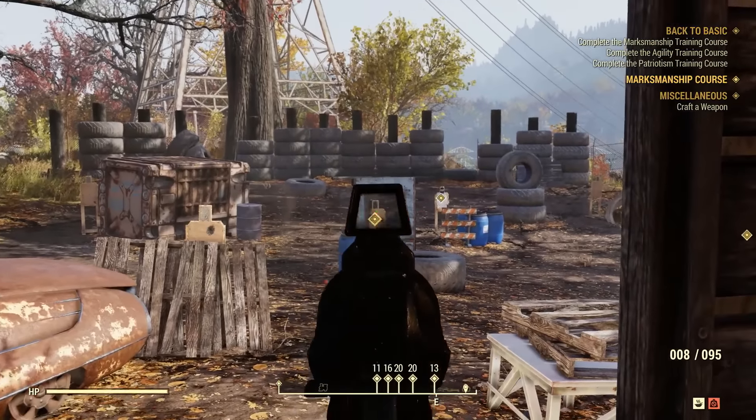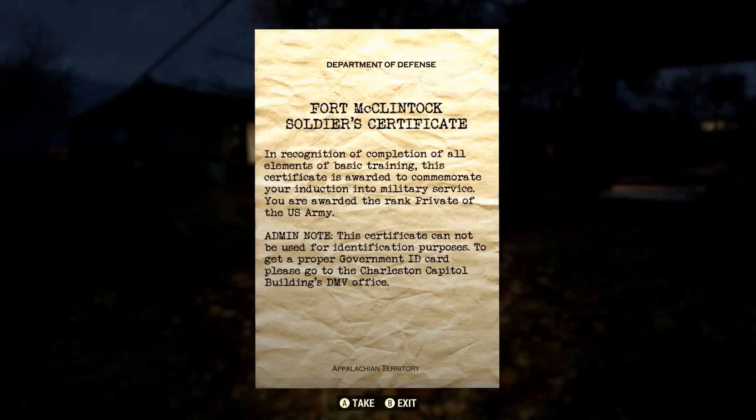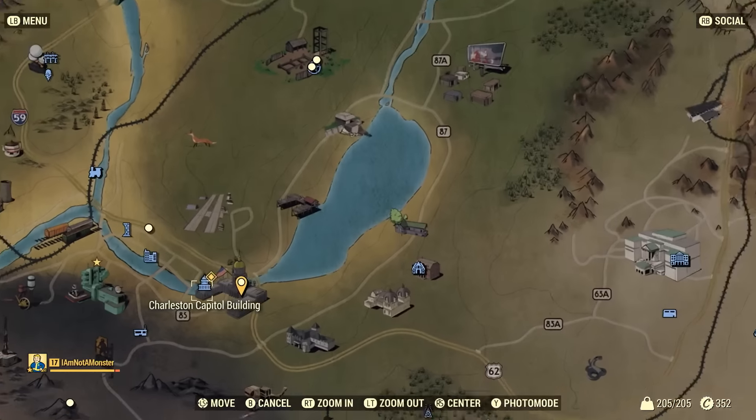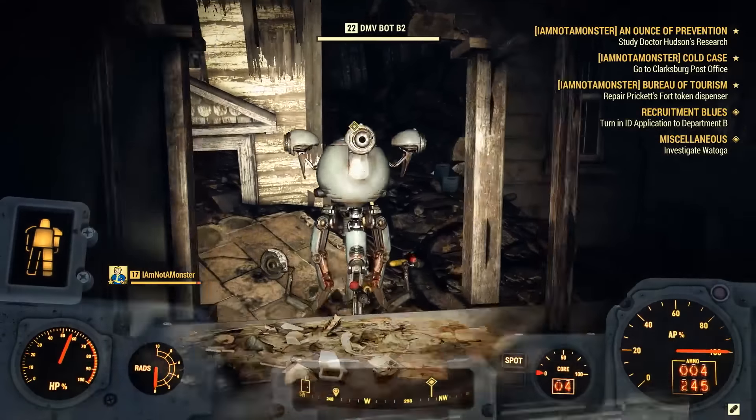But that's not enough for the Brotherhood. You need an official military ID, and the only place you can get those is the DMV. Yikes. Travel to the Charleston Capitol Building and look for the DMV Wing to find it still in business thanks to some very bored robots.